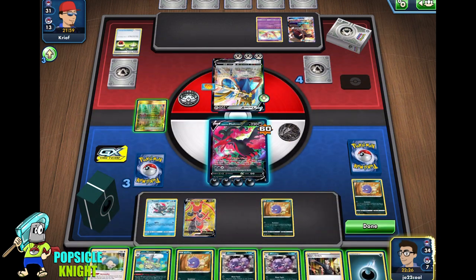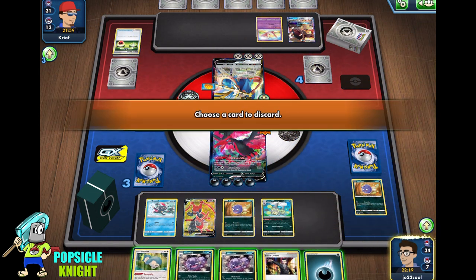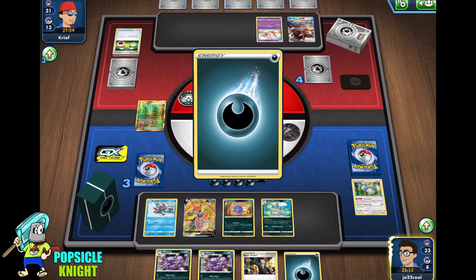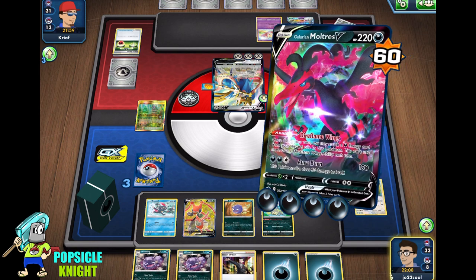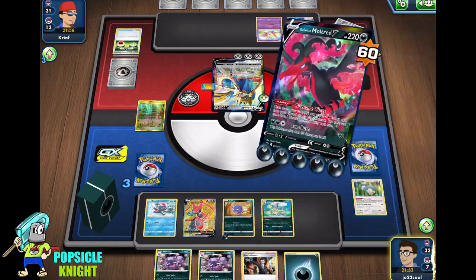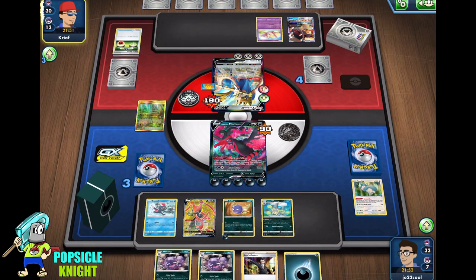Zacian can't attack. We do get another Koffing from our top deck, which is good. So we'll put this Galarian Weezing for now. I'm going to use Viridian Forest, discard that, and get another energy. I want to leave one more space for another Koffing. I'm just going to keep using Moltres's ability and attach one on Koffing. I don't want to use Boss's Orders because if I do, it's going to give them a chance for Zacian V to attack on their turn. At least if they don't have any Switch cards, they might be stuck there and Moltres will just finish it off.